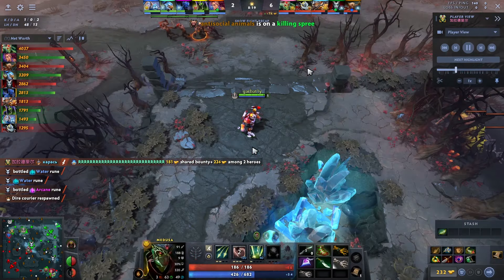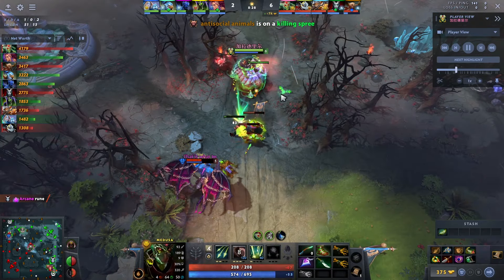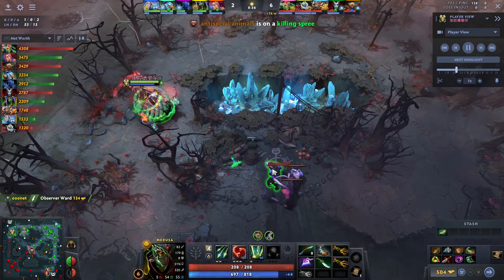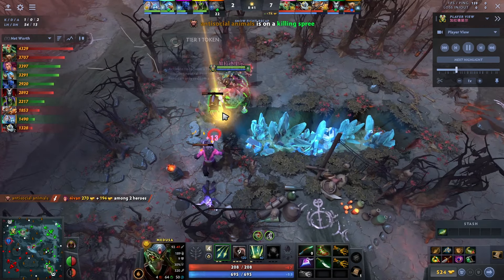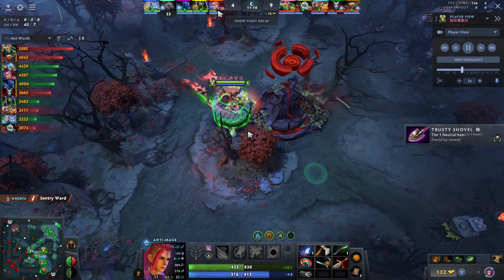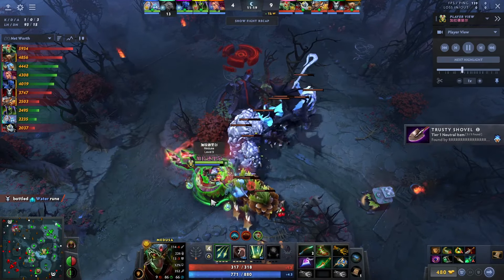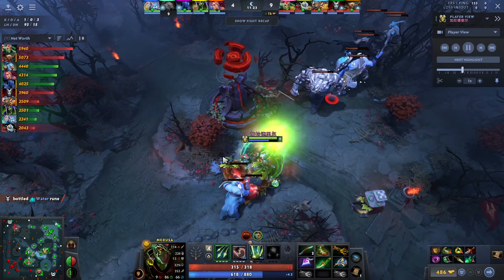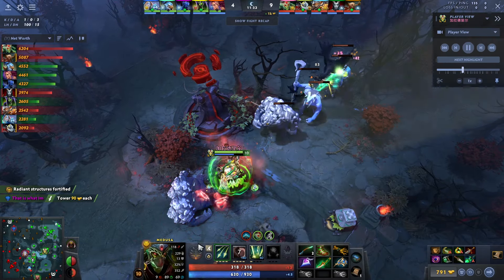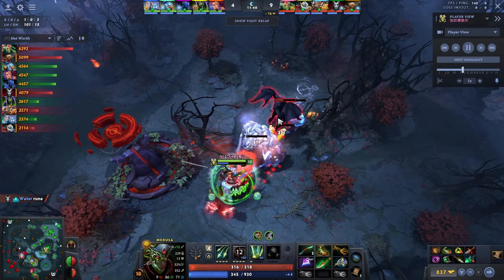Transitioning out of the laning stage, you're going to do what a lot of farm-heavy carries do: push out the wave, go to the jungle, farm stacks, farm ancients. This hero farms extremely quickly, and since you don't need many small items — going straight into Manta and big items — if you hit that 2-3 item timing early, you're going to be an unstoppable beast. You don't really want to participate with your team for the first 15-20 minutes. Yeah, you have a root and a stun in your ultimate, but you're slow and you really don't want to break your farming pattern. You'll use your ultimate to get out of jail free if you get caught — cast it, run away, TP out — and it's very hard to gank you, so you're also securing your farm that way.